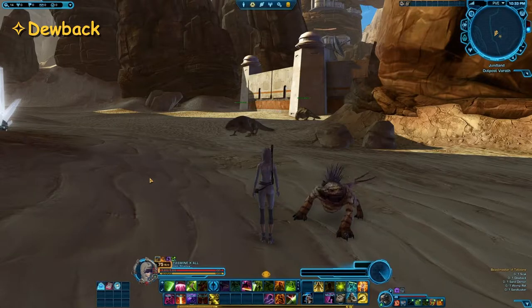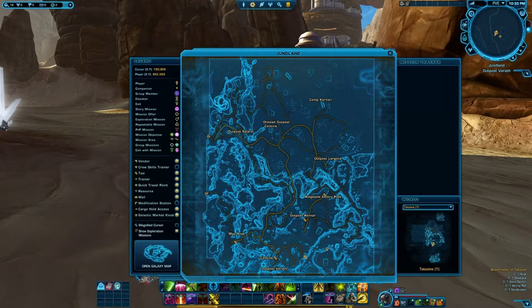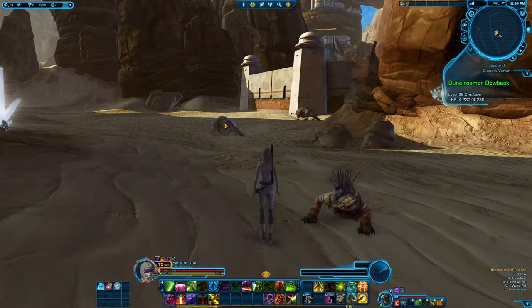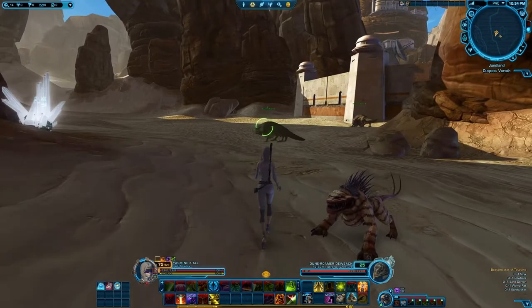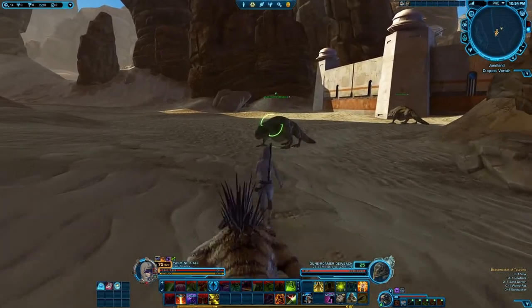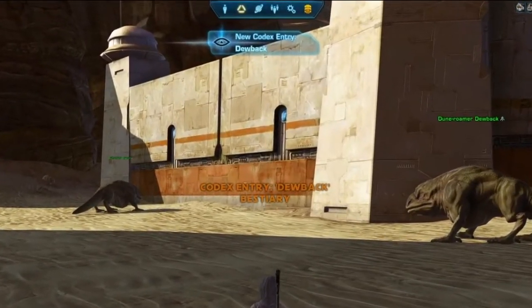The next one will be the Dewback. I highly recommend you get this on Imperial side, because it's outside Outpost Varath, which is an Imperial area. This is the first camp you reach coming from Moss Isla down south, and the Dewbacks will be roaming just outside the outpost. They are friendly NPCs, they're strong, called Doom Roma Dewback — and all you need to do is walk straight up to them.